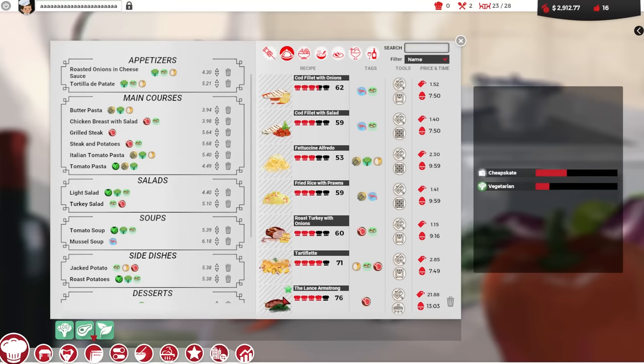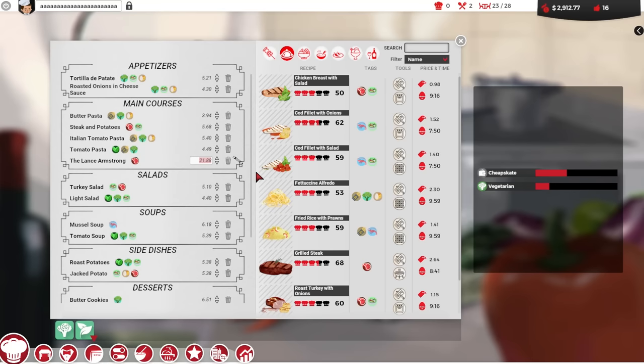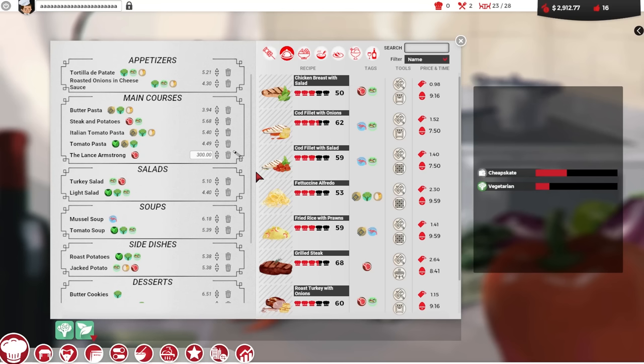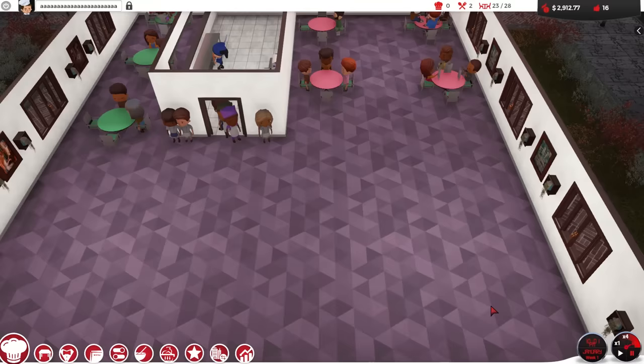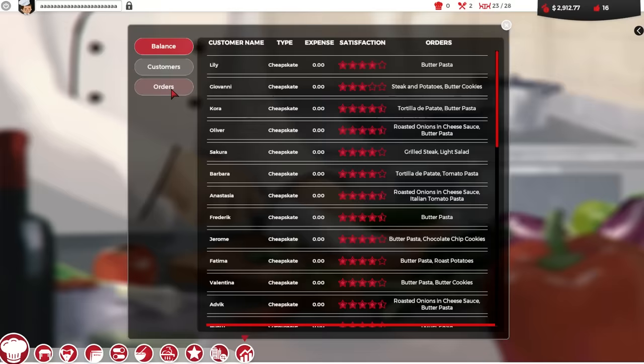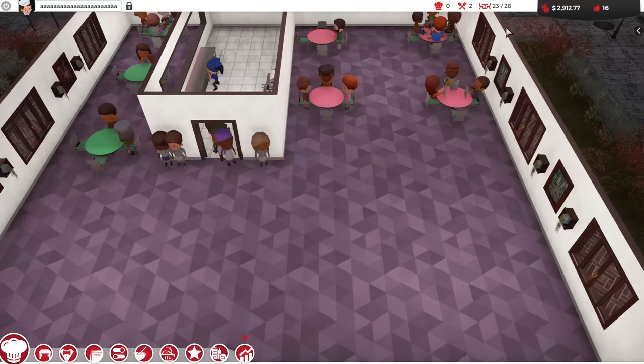Welcome everyone to the Lance Armstrong - it's going on the freaking menu. I'm going to get rid of some of this other lesser garbage. We're going to charge $300 for this meal. I'm really curious if we can get even one person to buy the Lance Armstrong. Let's do this. Now I think there's a way over here to see what everyone buys - we just have to wait and see if anyone ever buys the Lance Armstrong.